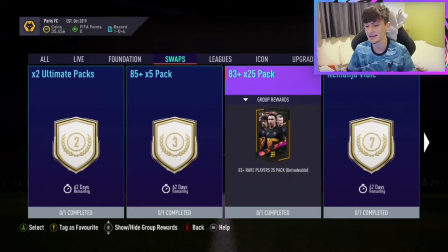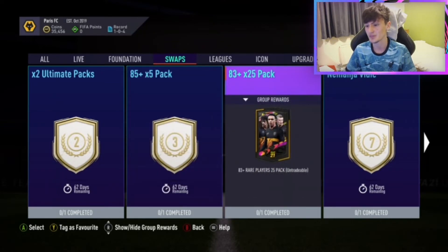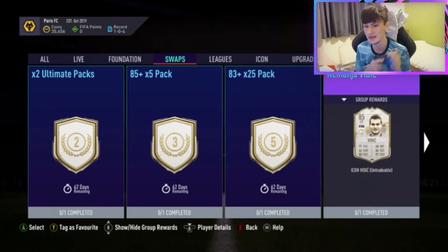The 83 plus 25 pack is something you've got to be doing, especially if you're doing lots of SBCs — that is a must-do, because every single card in there will be useful for SBCs. You've also got the chance of packing walkouts, and honestly 25 cards in one pack, all guaranteed to be ball drops — that's literally 25 guaranteed ball drops. The 85 plus one is going to be decent too; you only get five cards in it, but those packs are going to be absolute limbs. I'd say the 83 plus one is more worth it in terms of what you're getting for your tokens.